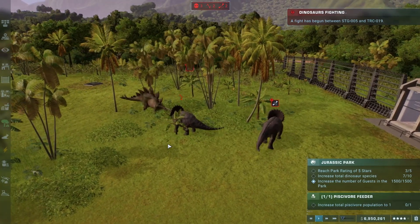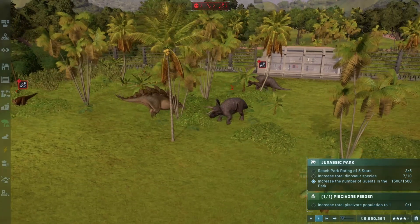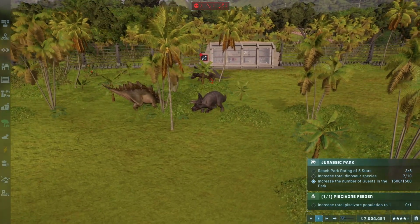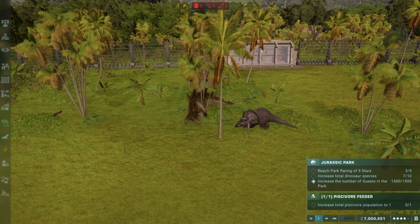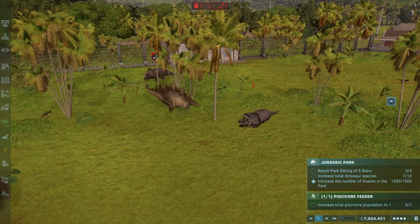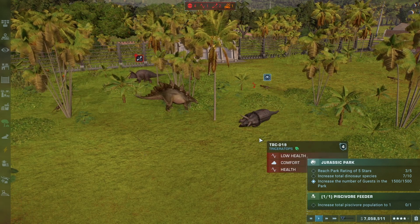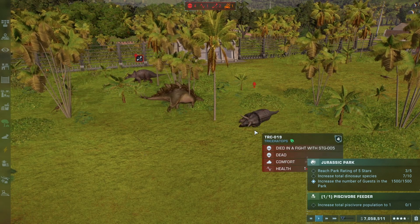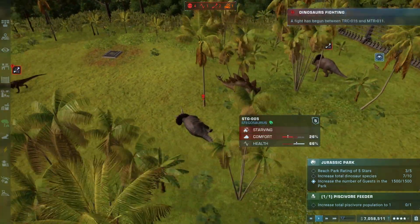Now the Triceratops and the Stegosaurus getting into it. Stegosaurus getting the early lead up against the Triceratops. Is this just going to be a disengage with injuries? Or is the Stegosaurus going to have... Whoa! Stegosaurus dropping him. He's staying down — he's alive. Nope. Stegosaurus with a killer instinct, even up against the Triceratops.